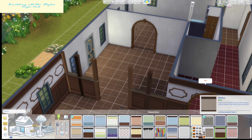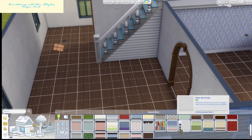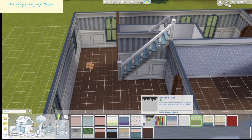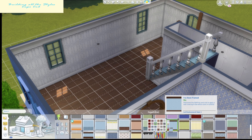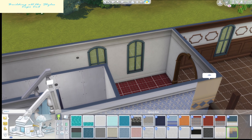I had the hardest time with the stairs. I didn't realize you couldn't put railing on one side — I know that used to be a thing in one of the older games, so I was super confused. It took me a long time of messing with it and googling it before I realized I couldn't, so it is what it is, but I still like how it turned out.